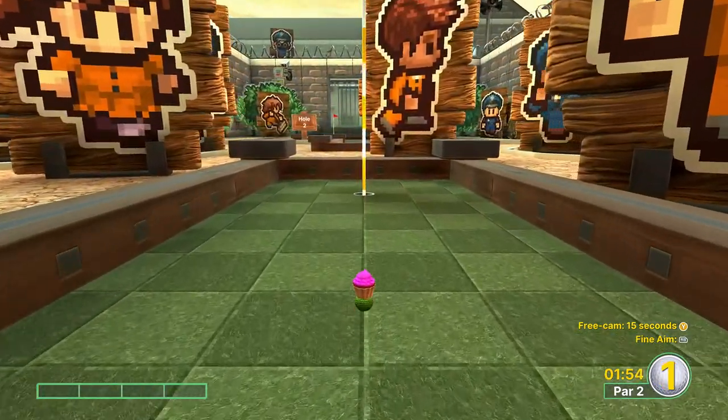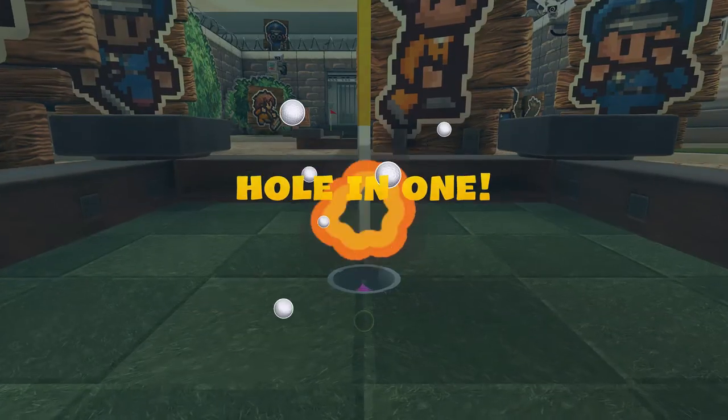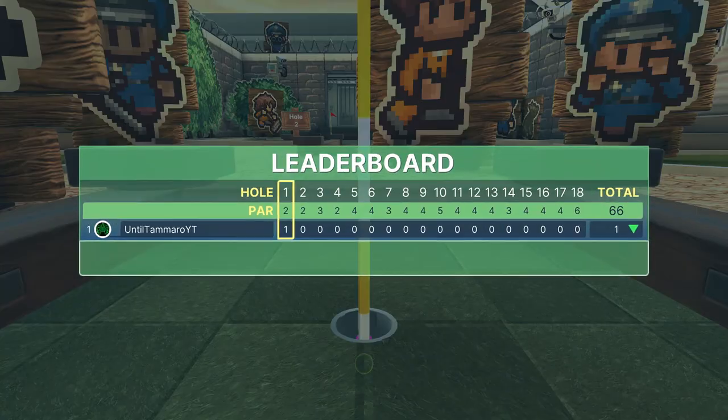On hole number one, we're going straight at one and a half bars, and you want to make sure you don't hit the prisoner.